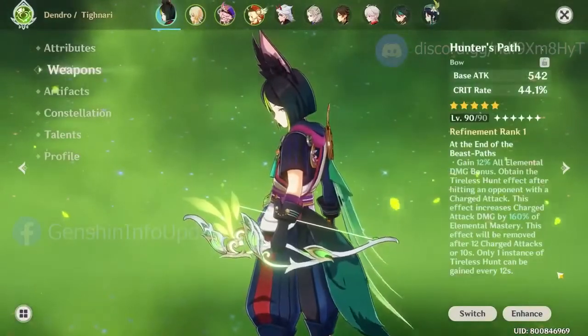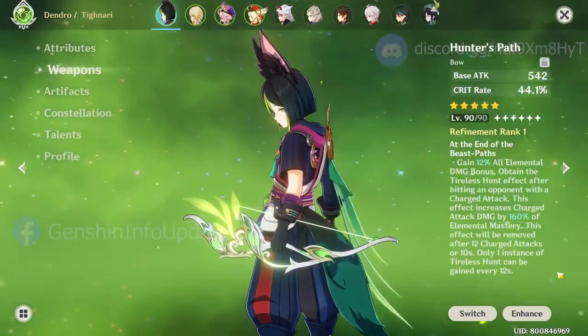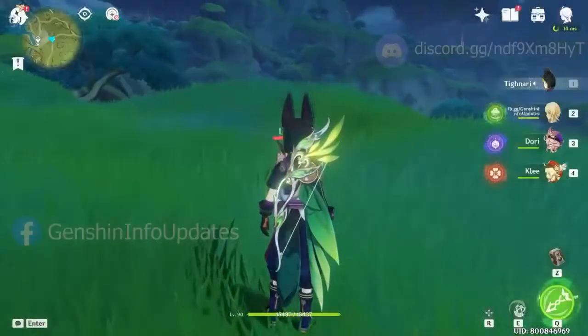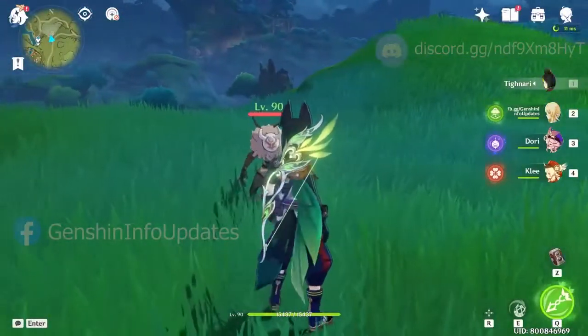First, we have Hunter's Path with the passive name called 'At the End of the Beast Paths'. The passive will get triggered after doing a charge attack. This weapon has a passive indicator — the bow will glow if you have the passive active.